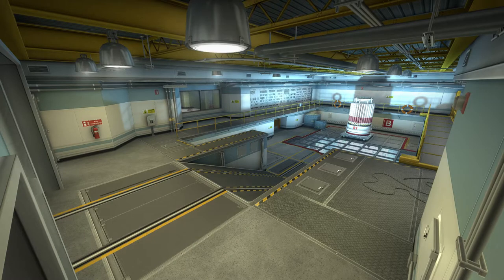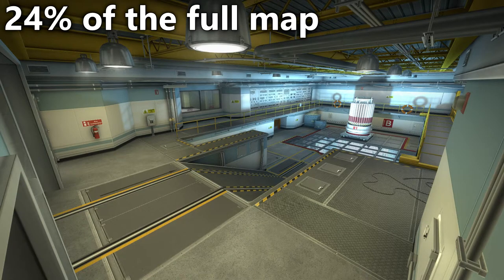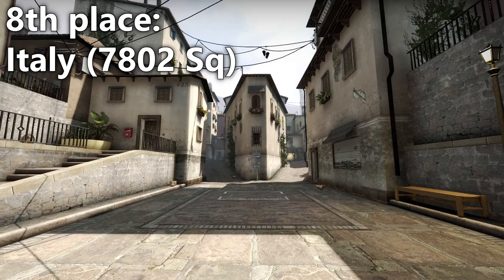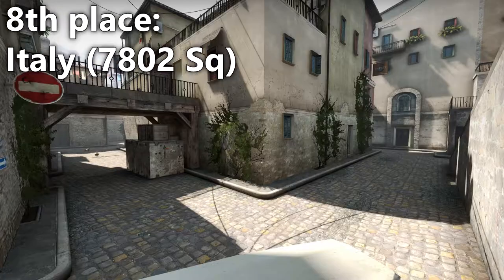On the other end of the spectrum, Short Nuke is just 24% of the full map. It's honestly a little crazy to think that Bombsite B is just under a quarter of Nuke and the rest of the map is 75%. Moving on to the more casual maps you'll only play in Casual or Deathmatch: Italy is the smallest. This surprised me a little because Italy feels like a huge map, but it has the same thing going on as Train — it's just a lot of long passageways without that much width.